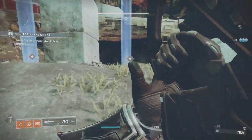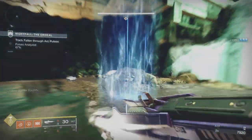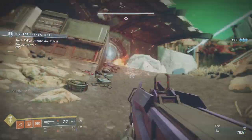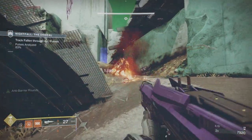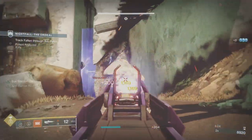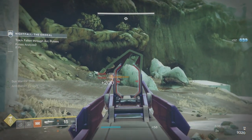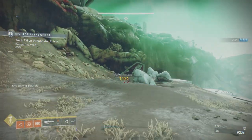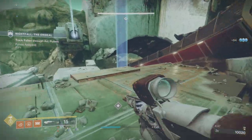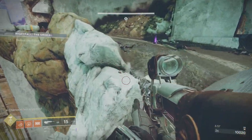Here's a great thing — if you leave one of these fonts of light up, the big set of ads that come out — all the shanks, snipers, and the Overload Champion — won't spawn until you've collected all the fonts. So I go up and deal with some invisibles. If you stand in one of those solar pools, every time you get a solar kill — especially with bottom tree — you produce a solar pool and get Sun Warrior. If you stand in that pool, it won't disappear and will regen your melee and grenade much faster than normal. So if you see me stop inside one of them, that's what I'm doing.